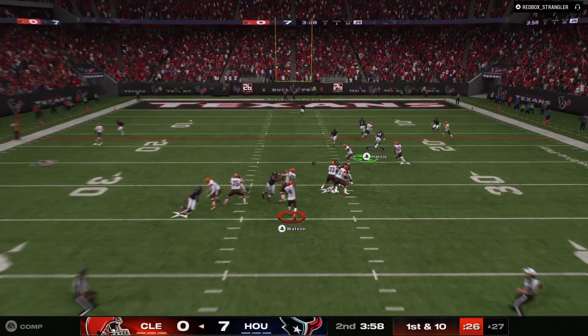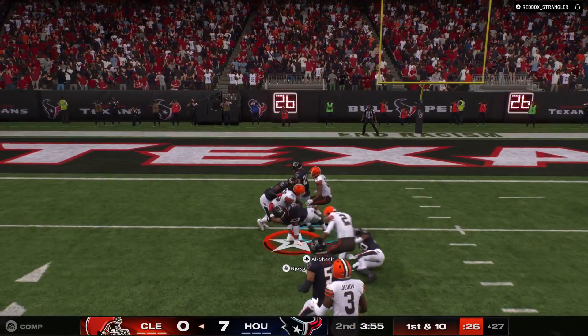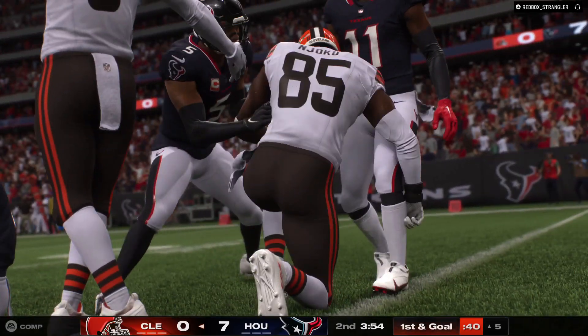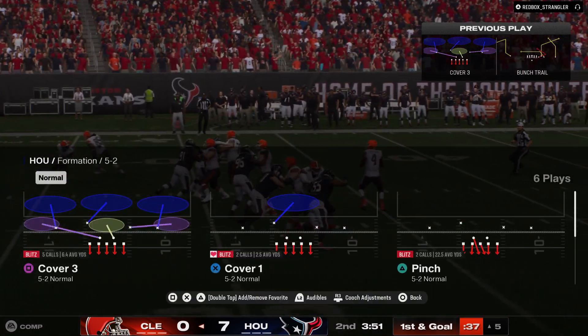Out of the gun, Watson — he's got Njoku over the middle and gets it all the way down inside the ten, marked at the five. A good pick up there.